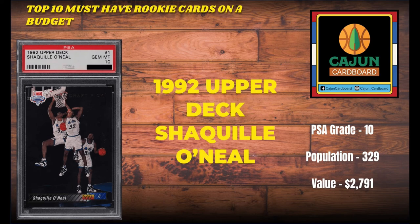Next on our honorable mention is the 1992 Upper Deck Shaquille O'Neal card number one. There is a redemption card, but this is the number-one card, not the number-one-B. In PSA 10 condition, this card is only a pop of 329 — because of the black corners and black edges front and back — and its value is $2,791. This is probably not Shaquille O'Neal's best rookie card because his Beam Team and Beam Team Members Only would be that, but remember we're talking only about base cards. So the 1992 Upper Deck Shaquille O'Neal card number one is probably his best commodity base rookie card.